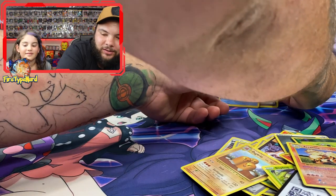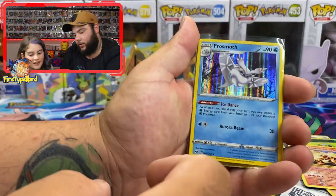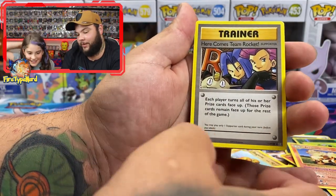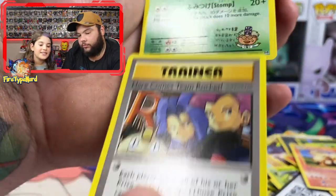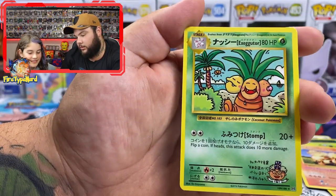Let's go over the pulls, which there aren't that many of. We got a Frostmoth Holographic, which is our best card at the moment — which is sad. Here Comes Team Rocket, which is a secret rare — if you look, it's 113 over 108. And another secret rare — Executor, which is 109 over 108. So that's it.